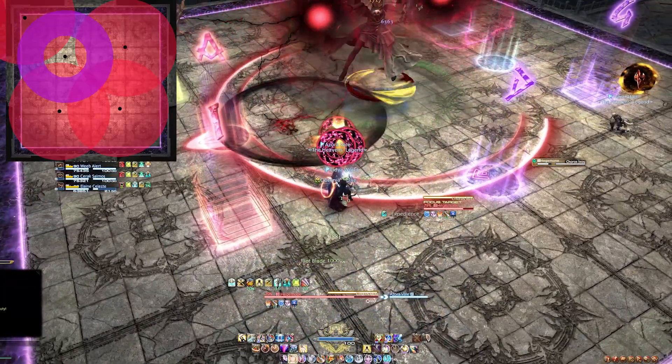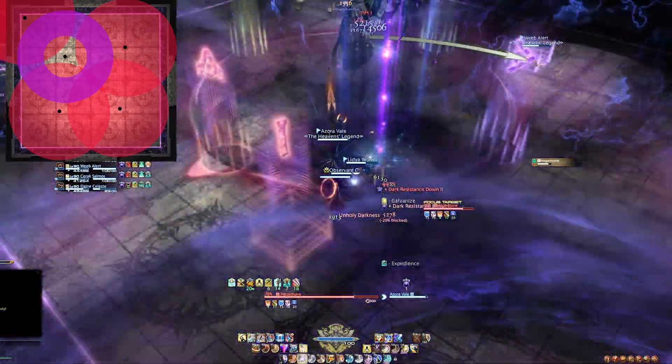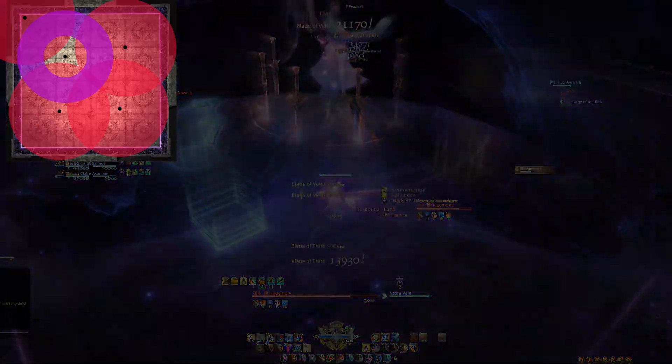Use the patterns and the lines on the floor to ensure you're standing in the correct spot or you might end up overlapping others. Also, make sure not to over exaggerate your movement when dodging Chorus Iksu. All you have to do is stand right next to that diagonal on the safe side.